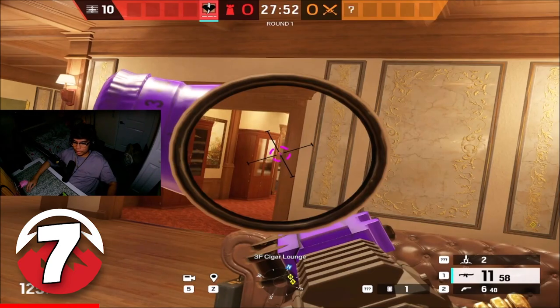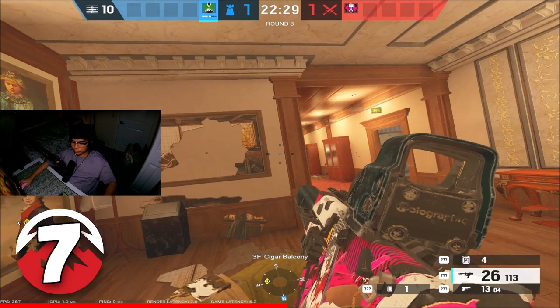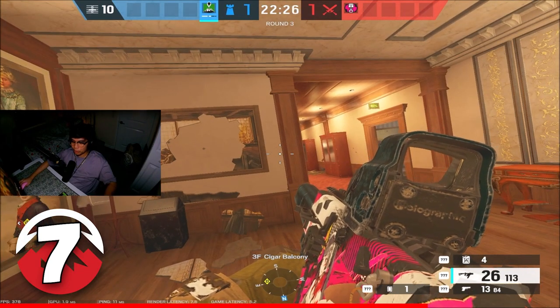Have you ever been killed by your shoulder? This is what it looks like when someone pre-fires you. In Rainbow Six Siege, peeker's advantage is very strong. If you combine it with pre-firing, no one will be able to see you when you swing.